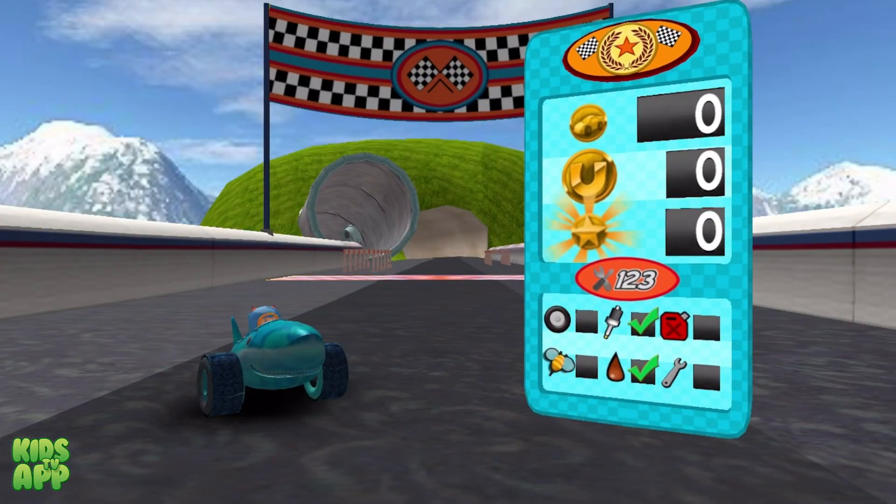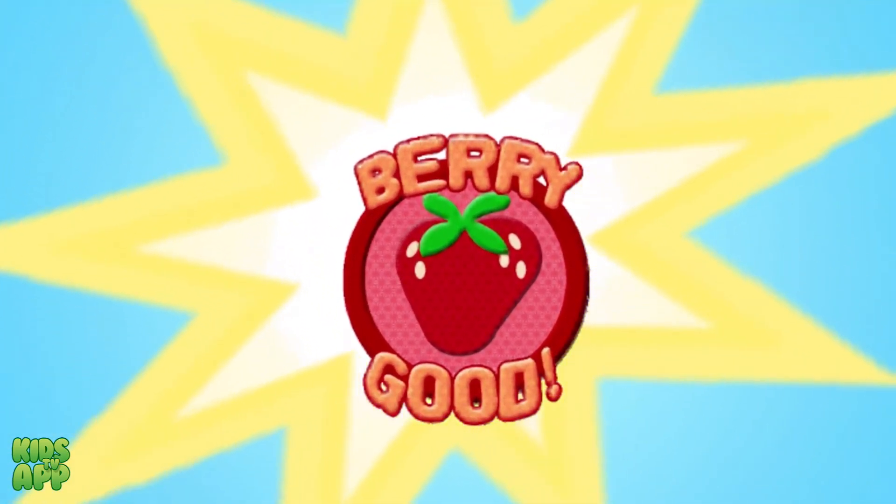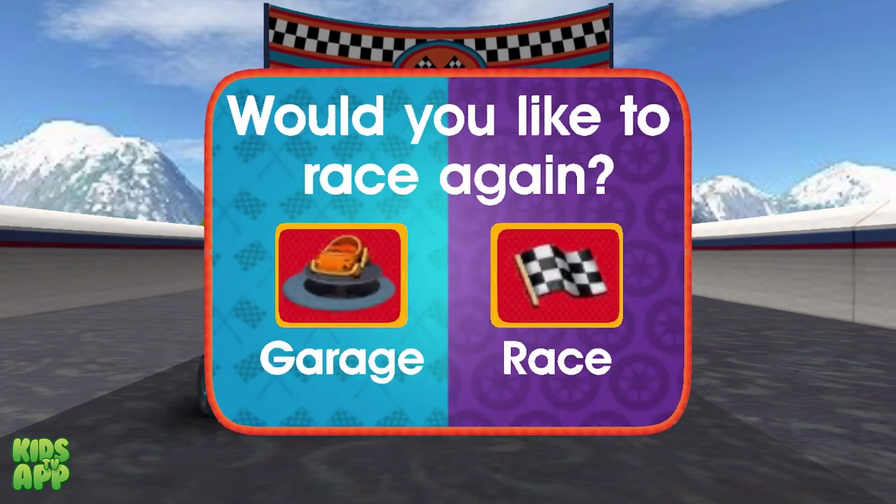Great driving, Umi Racer! Look at all those coins you collected! You earned a new decal upgrade! Keep completing pit stop missions to earn more. You can race again or head to the garage to see your trophies and add your new decals to your car.